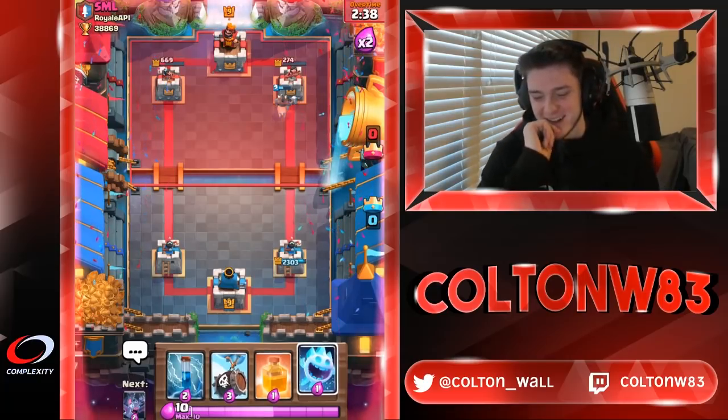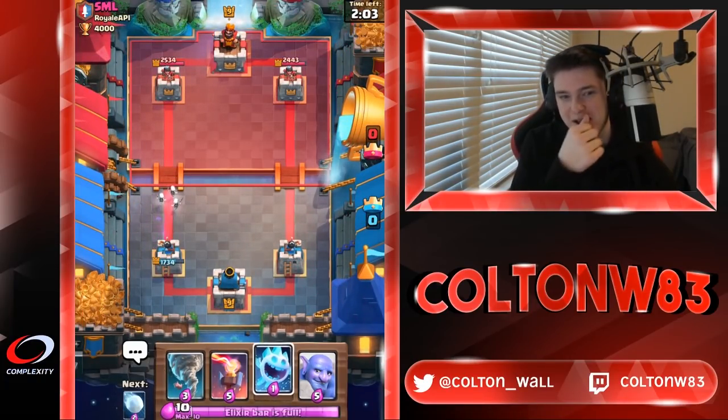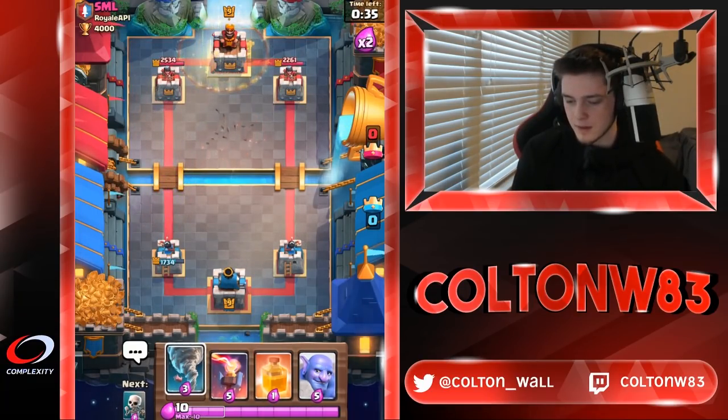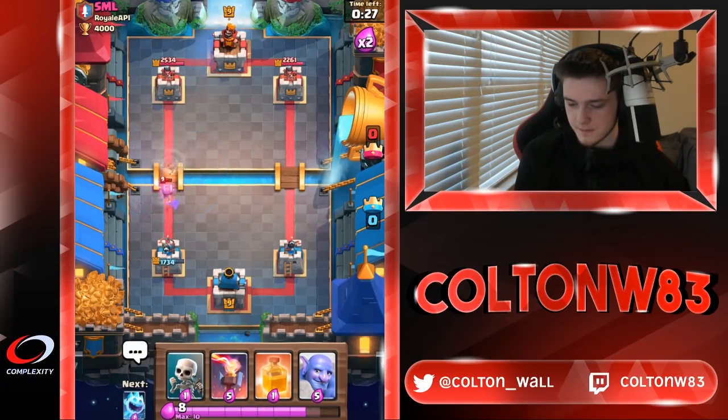It's not that strong all by itself and it's kind of expensive, so you can't really just throw it down like a two-elixir card. It can be easily countered — ice spirit doesn't, but everything else cheap does. Bowler of course destroys it and counter pushes. It's a three-elixir card so you have to be careful.